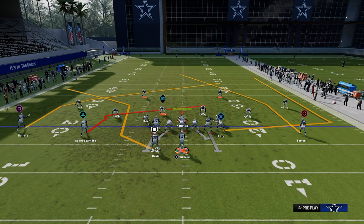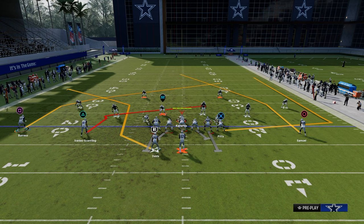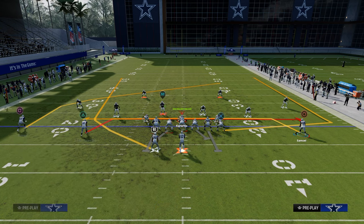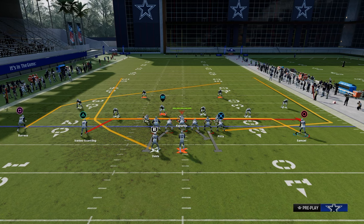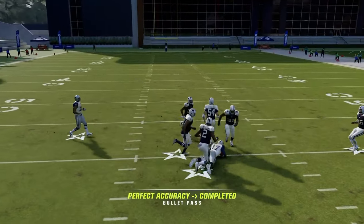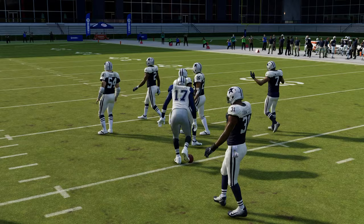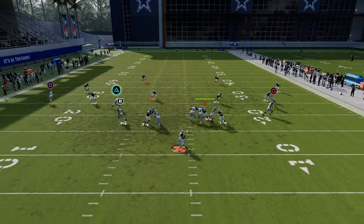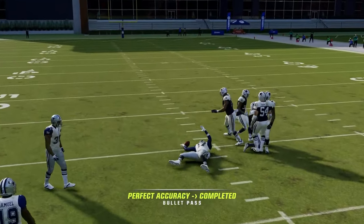Now in terms of how we're going to set up the first play, this is one of my favorite plays and it's really good against everything you'll face. You're just going to drag your slot receiver, wheel route your running back, and drag your outside receivers. This is called Mesh Post — one of my favorite plays every single year. What's really unique about this formation and this route combo is the post route on the outside on the left is going to get underneath the deep blues, and that wheel route is going to pull out the zone.